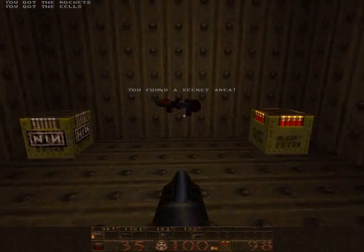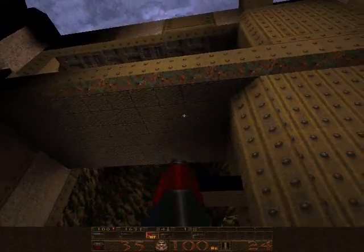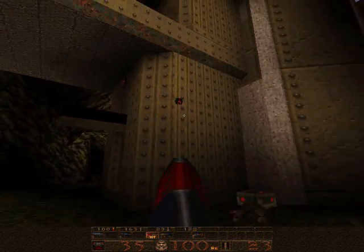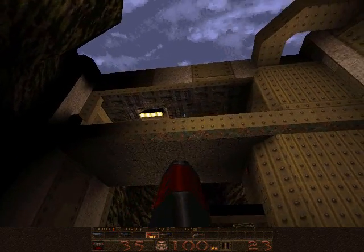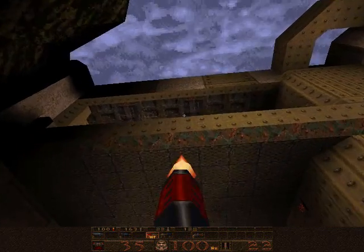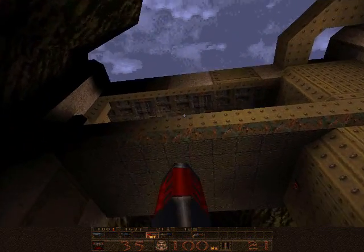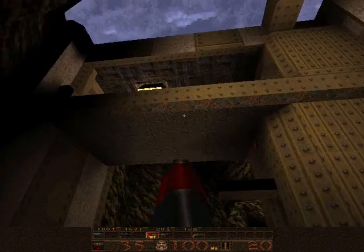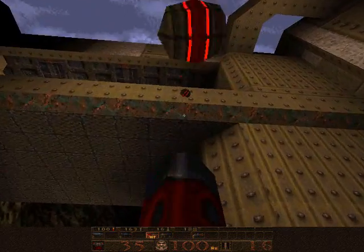Inside here we find another new weapon — the Proximity Gun, or Proximity Mine Launcher, or whatever. Effectively, it fires proximity mines that stick to walls, and if something gets near them, they explode! It's pretty great. I love this gun more than I should. You fire it around a corner, hear the beep, it explodes, and then you hear the pain sound of whatever you just caught. Also, mines will trigger other mines, so keep that in mind.